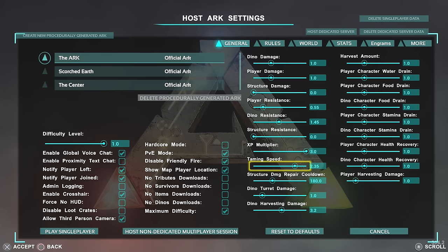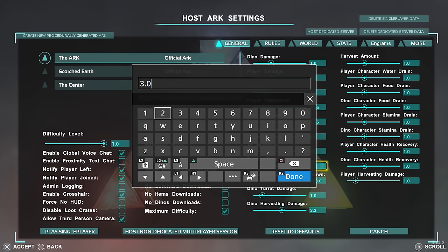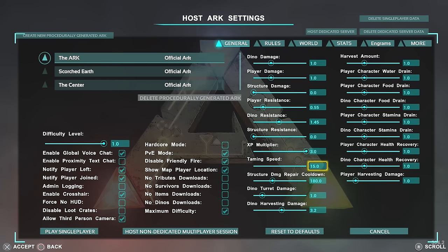Taming Speed — don't be messing around just turning this right. You need to put in some serious numbers if you want to tame dinosaurs as quick as me. I have it at 15. That may seem ultra quick, but I am not here for the grind. With all the videos I do, there's no way I can wait around 6 or 12 hours to tame a dinosaur. At 15, it usually means a level 150 dinosaur may take 5 minutes to tame. Any low level dinosaurs should be tamed within 2 to 3 minutes max. That's the way I like playing.